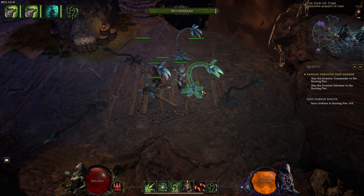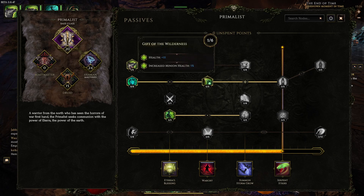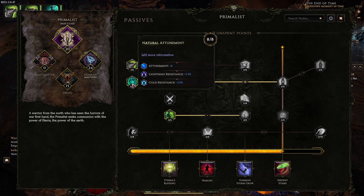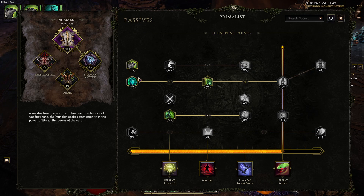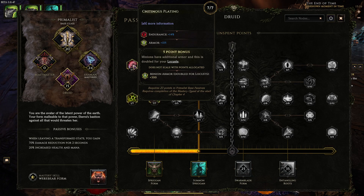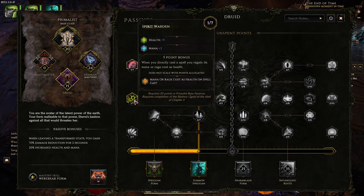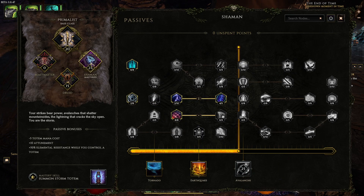For passives, you go 20 points in the Primalist. You can take one point for traveling wherever you want, but 8 Attunement is really good — you get the 42 spell damage increased and increased health. After those 20 points, go into the Druid and get 7 points in Endurance, 7 points in Attunement, all attributes plus one, and one travel point. I went into Spirit Warden for a little health and mana, just enough to get the Summon Spring.